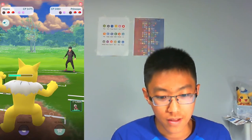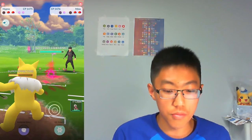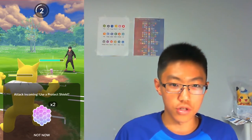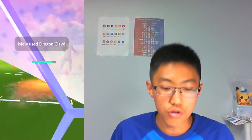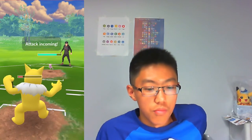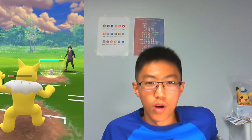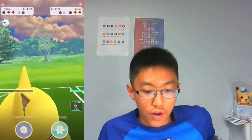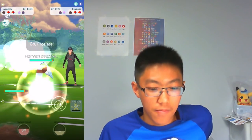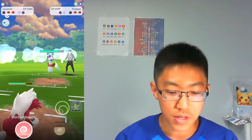The opponent comes in with Mew — Lycanroc does not want to see that. Mew throws a charge move and I shield — it's a Dragon Claw. Currently Mew in the Retro Cup meta runs Shadow Ball, Dragon Claw, and Wild Charge. Mew throws a second Dragon Claw — a bit too fast for Wild Charge — so I throw a Shadow Ball. The opponent lets the Shadow Ball through and comes in with Froslass in front of my Lycanroc.